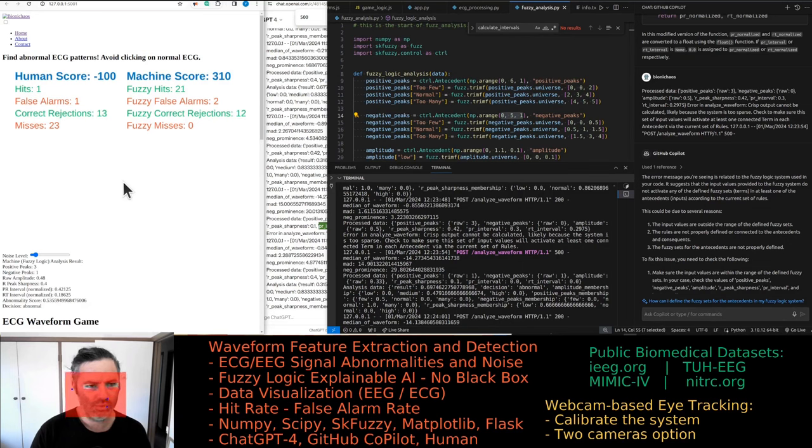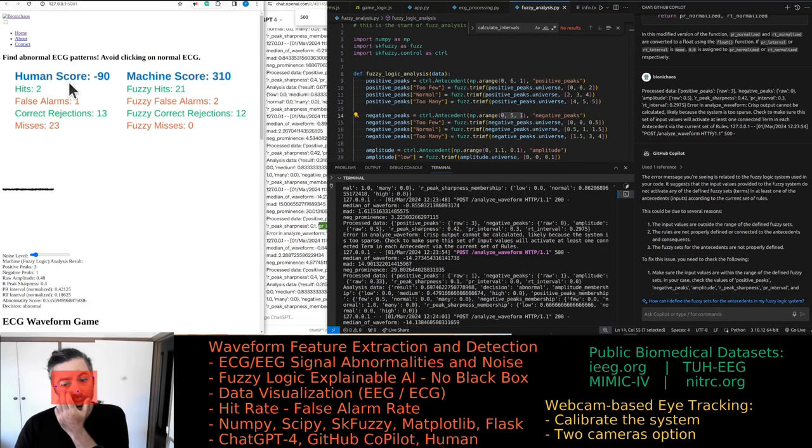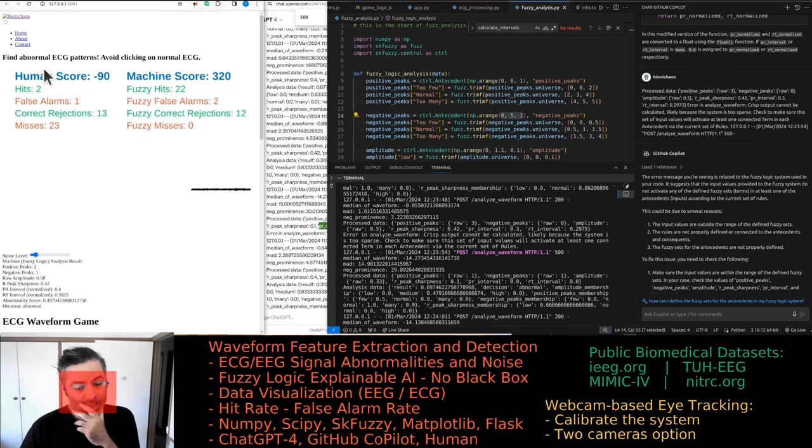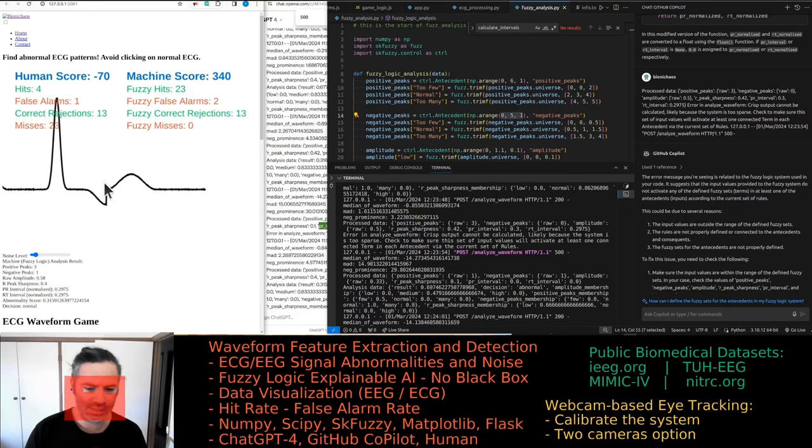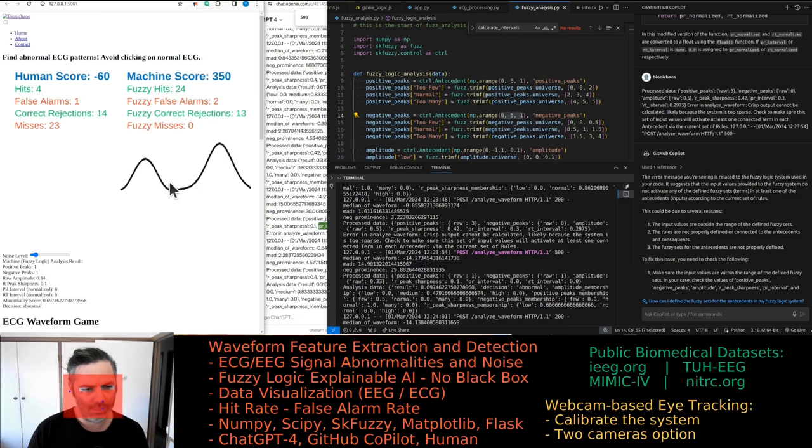It's essentially trying to make it easier for the human: every time you score 50 points, the waveforms scroll faster. If you're not doing well, they scroll slower. The robot obviously doesn't care — it's looking at exactly the same waveform with no filtering, and it's not getting the label either, so it doesn't know if it's normal or abnormal.